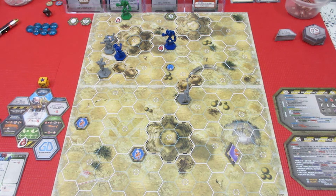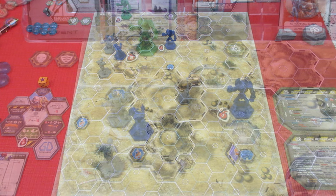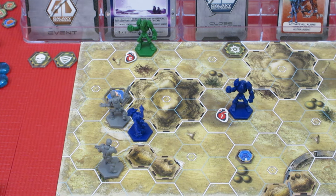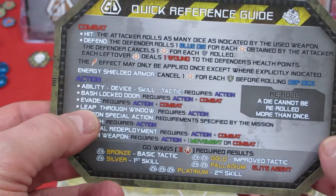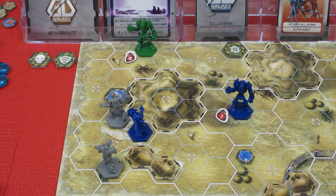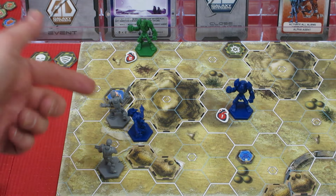Let's zoom down — we're going to have our biotech take a turn. I'd really love for him to use his shotgun, which he could shoot right at the blue spine critter, but I think he's going to do an evade. He's going to evade that blue spine critter — he's going to use his action and his combat to evade this guy.